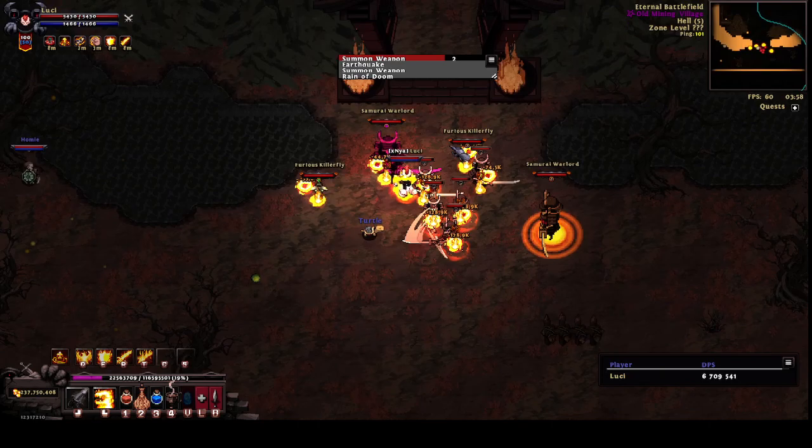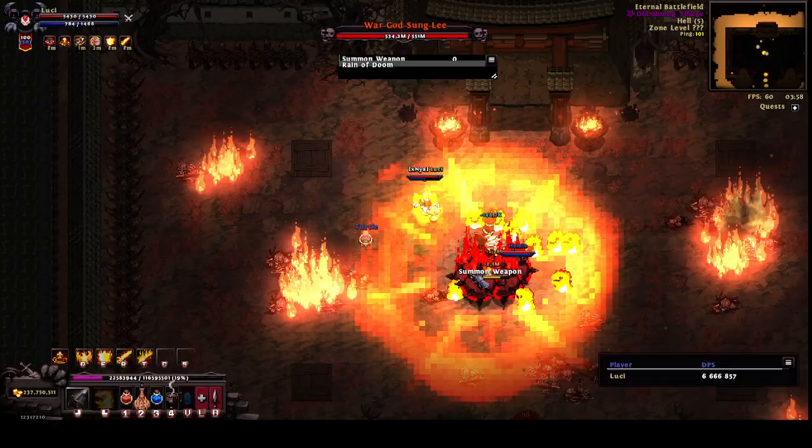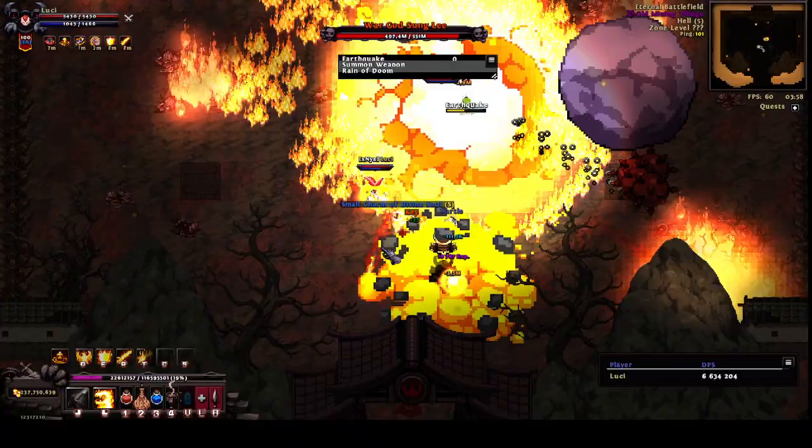Now that he's spawned, he's going to summon his weapon — you're going to want to sidestep it because he just throws it straight out. His earthquake, you will want to jump for. If you're staying on the ground during his earthquake, he will destroy you. His reign of doom — just don't stand in one spot; that's not that hard to avoid. He'll just repeat these same attacks: summon weapon, earthquake, summon weapon, reign of doom.